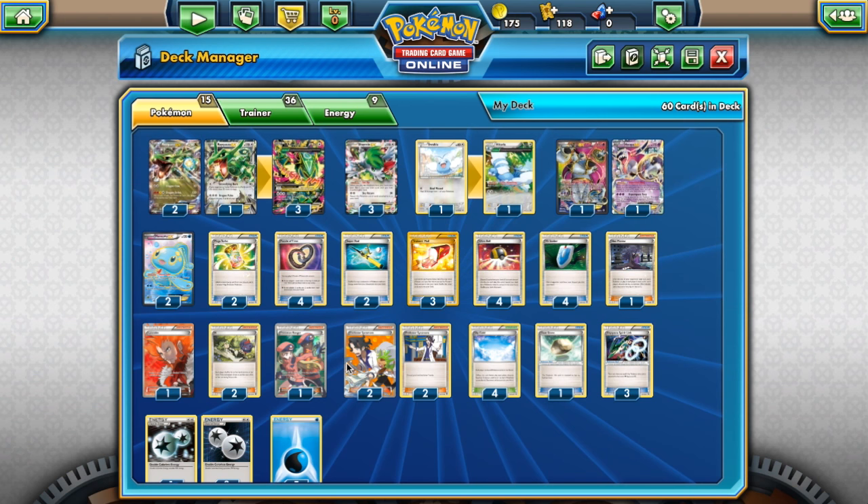You've also got Puzzle of Time to bring them back if you absolutely have to. Mega Ray loses absolutely nothing and is going to be a huge threat in the next format.